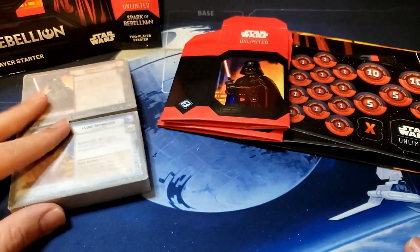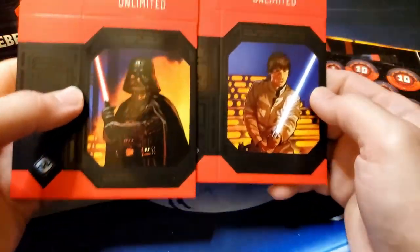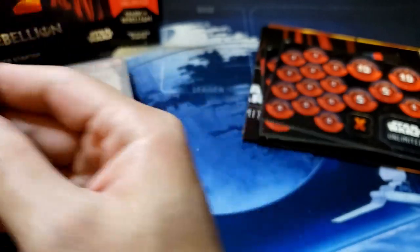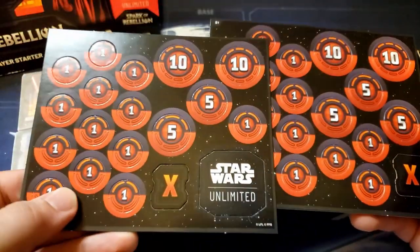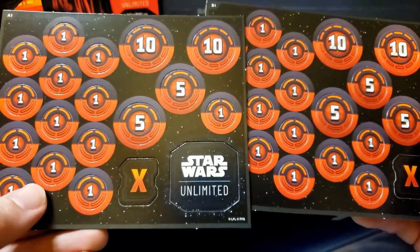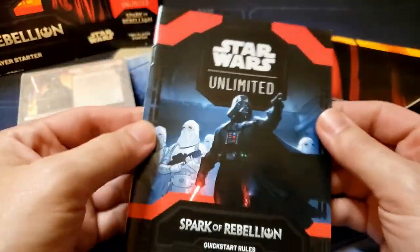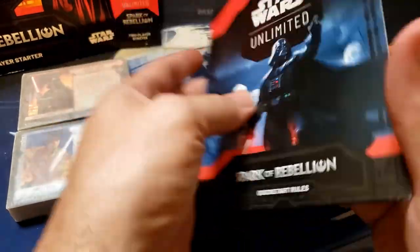All right, here is everything that comes in the box. We have two deck boxes featuring Luke and Vader. We have some punch-out tokens, which are the exact same as what we got in the pre-release kits.